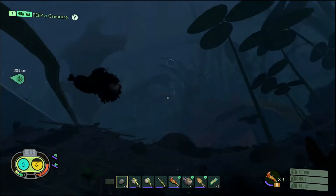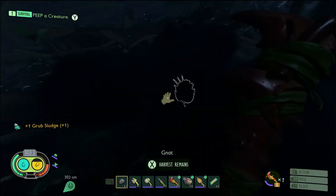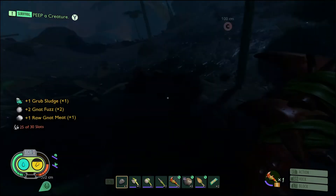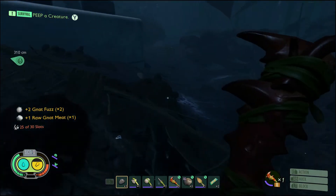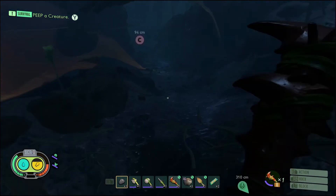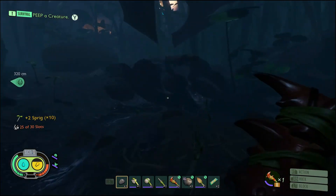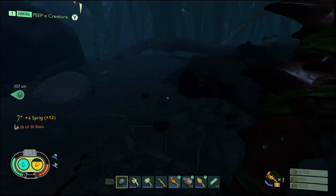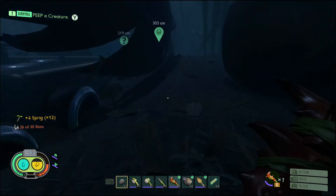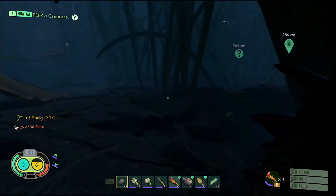There's a gnat - bam, I missed twice - bam, I didn't miss that time baby! Give me that goop, and some net fuzz - that's just what we need for whatever we're going to build that requires net fuzz. In the meantime I kind of want to build a bunch of lights all over the place, it's super dark all the time.